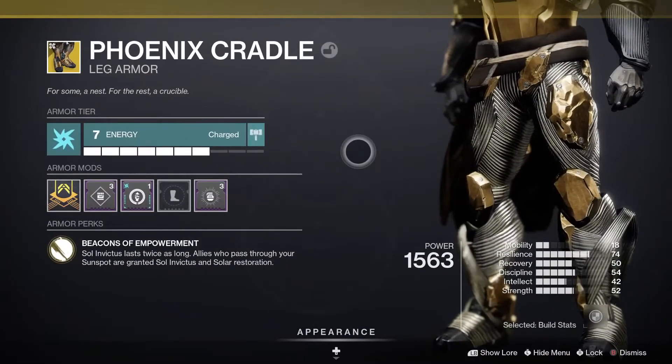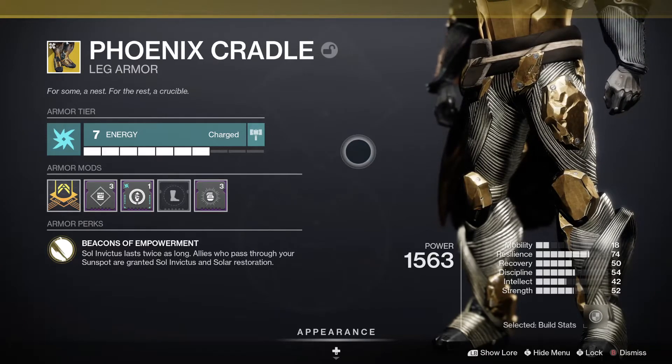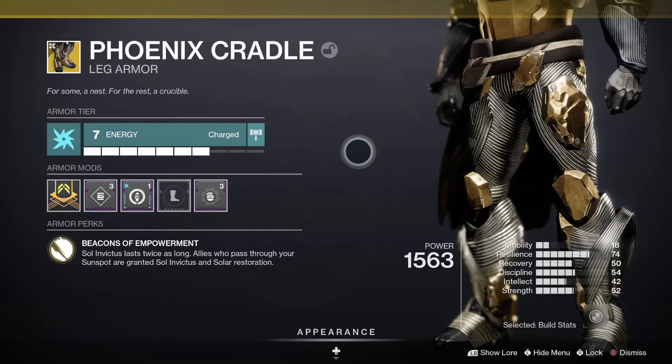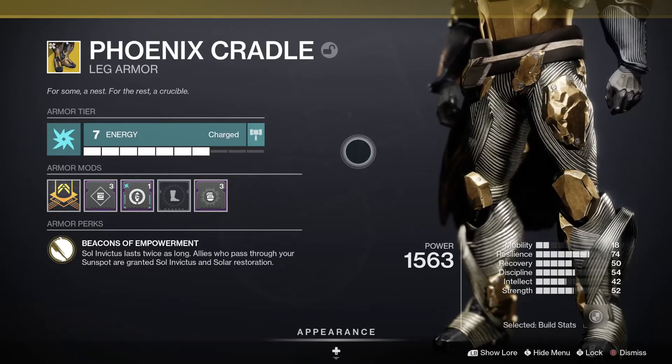The big exotic for this build is Phoenix Cradle. With this exotic, every time our allies pass through a Sunspot they will be granted Sol Invictus — increased ability regen for their grenade, melee, and class ability — and also Solar Restoration, allowing them to survive much easier. It will also make our Sol Invictus last twice as long for us.